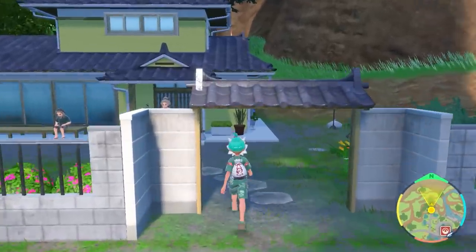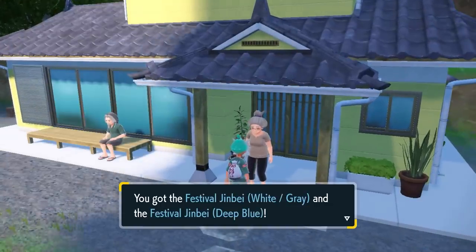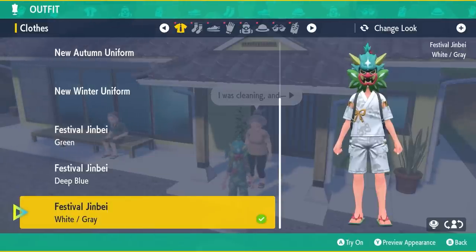To finish your playthrough, there are three more uniforms you can access. Once you've finished the main story mode of the Teal Mask, if you go back to Kieran and Carmine's house and speak to their grandma, she will give you two more Jinbei uniforms — a blue one and a white one. I really like both of these; they give you a little bit of extra customization for your character.